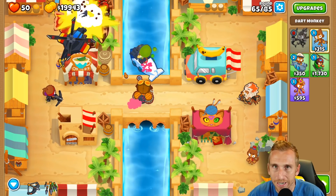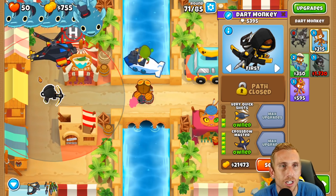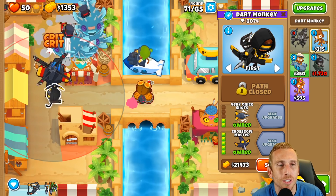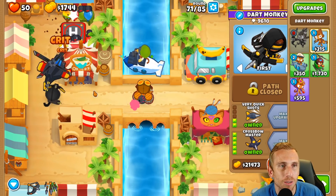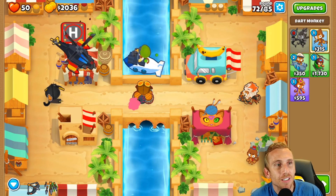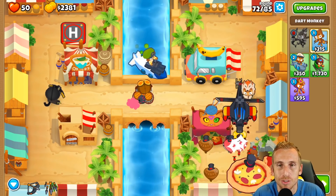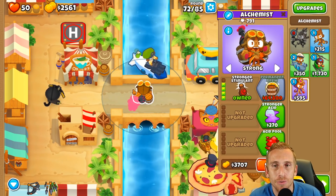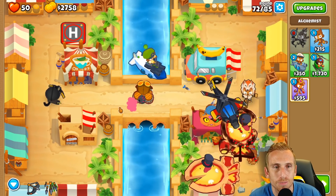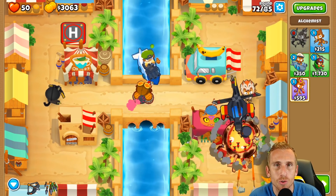I'm going to skip ahead to when I have enough for the crossbow master and use abilities if needed. We have enough now - let's buy him and get him going. He can't really do anything until bloons are already around the corner and he only has a couple feet of room before he can start popping balloons. We beat round 63, we beat 70, we got this guy going. We're in the far 4-0-0 alchemist setup.